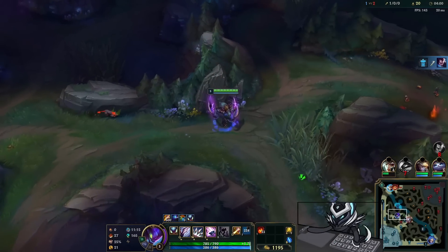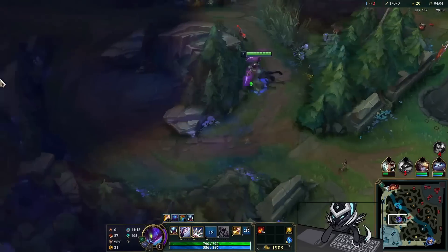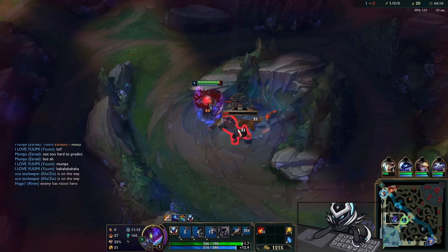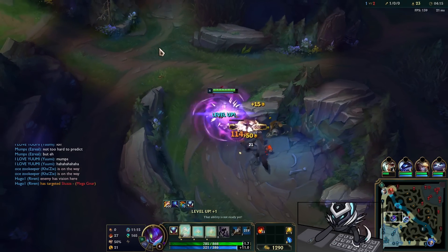Unfortunately, Zarath's going to get dove and he doesn't flash to where I wanted him to go. If he'd flashed where I was, I would've been able to save him, but he doesn't. I have no real other choice but to go for my camps here.